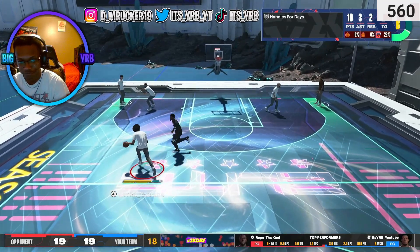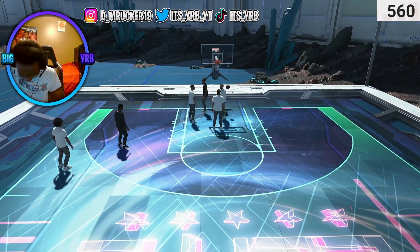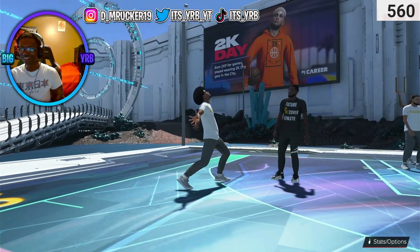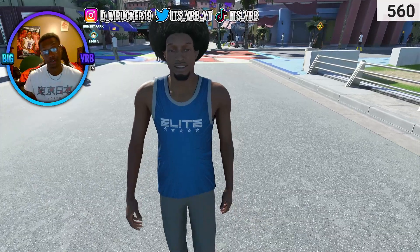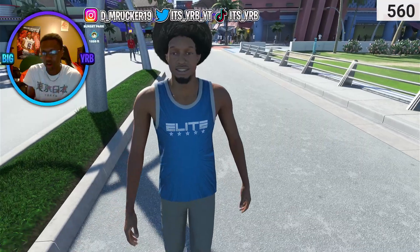Come down to a few more plays — Ty pops back out, YRB for the three, the two-way slasher going crazy! 13 points, two rebounds, three assists, three steals — the build did really good. Shout out to Repo the God, he got 13 too, we went back and forward, he did his thing. Hope y'all enjoyed that video — it's the first gameplay video of 2K24 and much more to come. Make sure y'all like and subscribe, I'm YRB and I'm out.